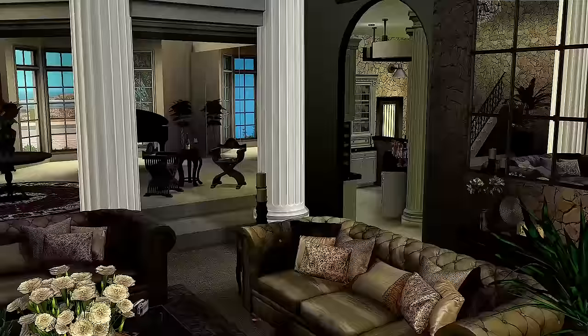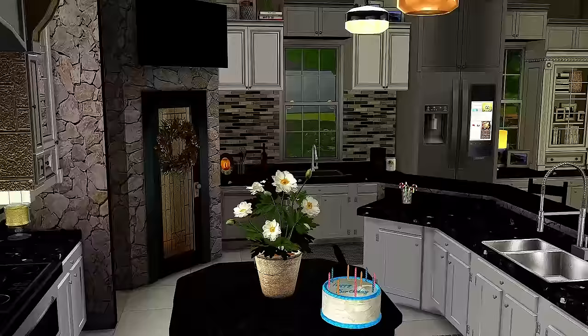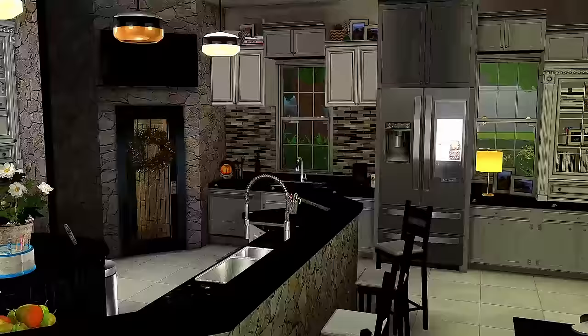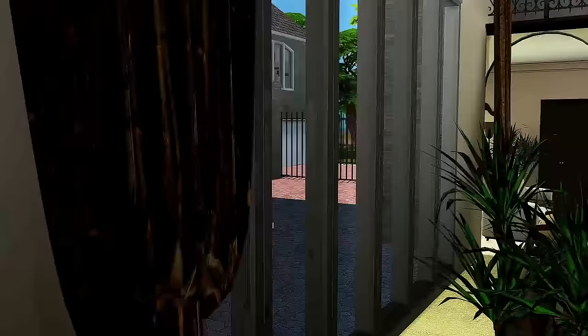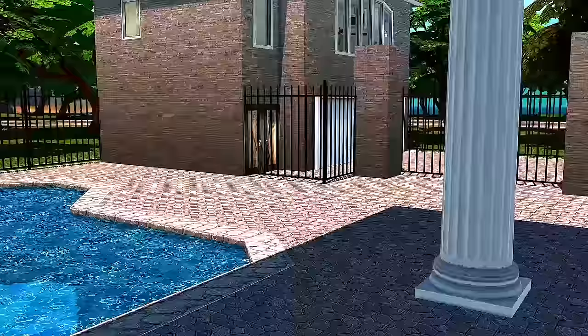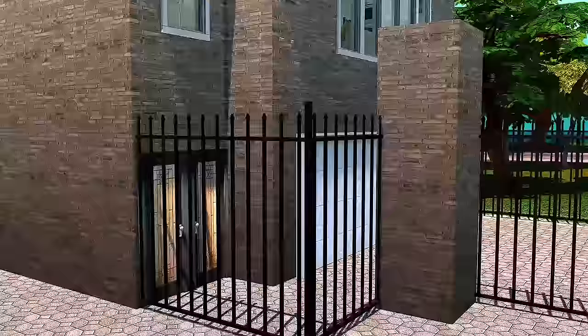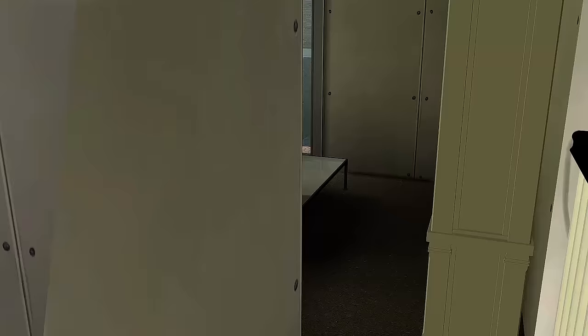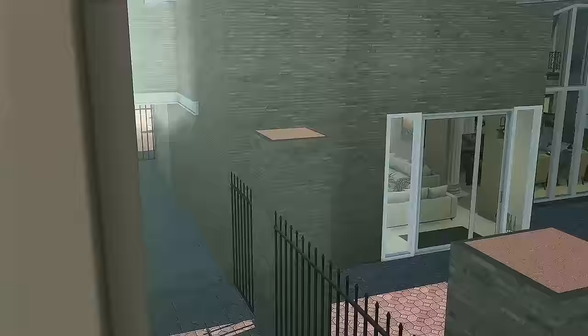I want to finish it eventually, but I have a million different things going on. It has a little bar area, a dining room, and the kitchen — which I don't really like, I'll probably change it. There's a backyard with a pool. This house also has a garage apartment — a little livable space above the garage that could be used as an Airbnb. It's not done, just mapped out with some furniture to plan where everything goes.